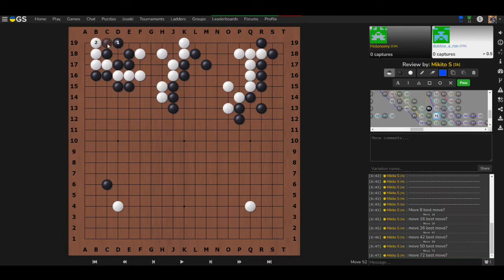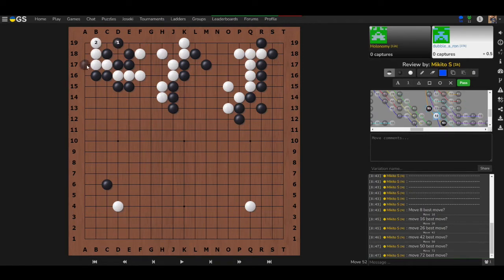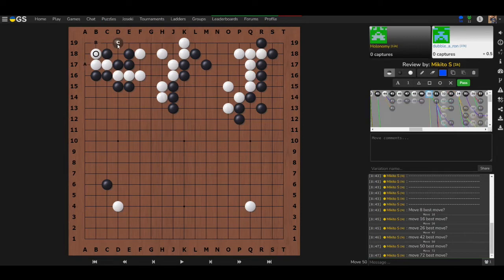An interesting reflection: initially the idea of making an eye for yourself was considered, leading to hesitation between D19 and B19. Making an eye is one strategy, but in this case shortening the liberties is the real goal. It was a difficult question, but once you see the answer it feels obvious — you think 'I should have known that.'